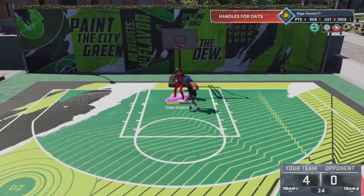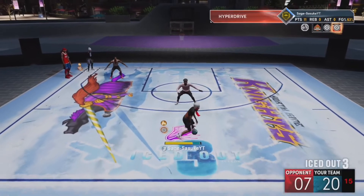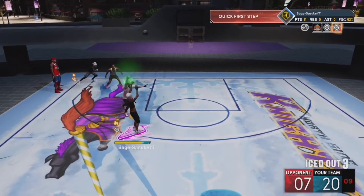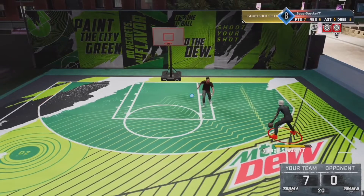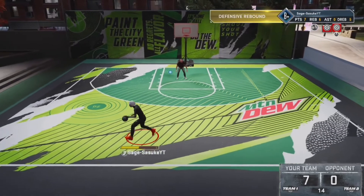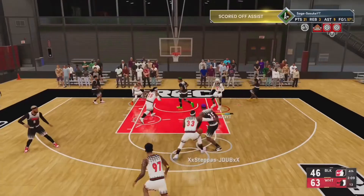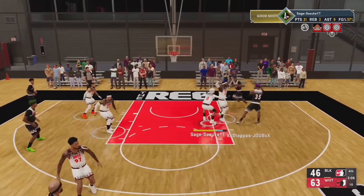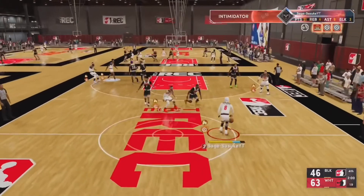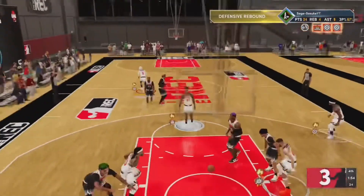We're all gonna get inspiration from each other in the dribbling community — that's fine. But the next thing you want to do is read your opponent's moves to see if they're playing you inside out or outside in, because that's what's gonna separate you. You'll know what they're doing and be able to counter how they're playing you. Go back and watch all the clips and you'll see some people playing me inside out and some outside in — waiting for me to drive to the rim or shoot a jumper. Just read your opponent. Until next time, your boy Sage — look out for that dribble tutorial coming out.